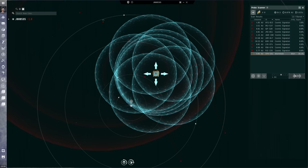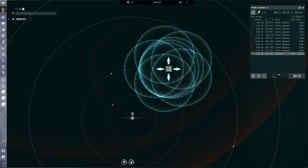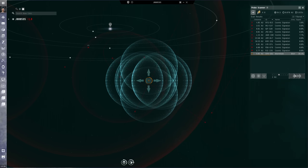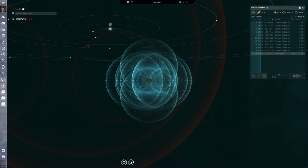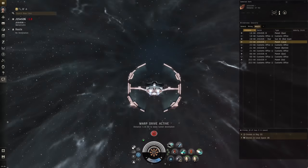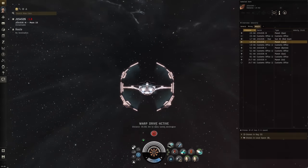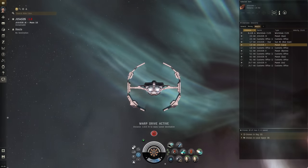Wormholes by their nature are transient pathways, and whether a connection collapsed from the mass of multiple ships passing through, or simply from its natural lifetime coming to an end, you might find that your way home is gone. This can be a scary experience, but it does not mean you're trapped, as long as you have your trusty probe scanner. Every wormhole system has one or more static wormholes, which originate within the system and lead to other areas of space. A class 2 wormhole system, for example, will always have at least one connection into wormhole space and one back out to high-sec, low-sec or null-sec. The types of statics will vary from system to system, but you can always find at least one new wormhole to follow.